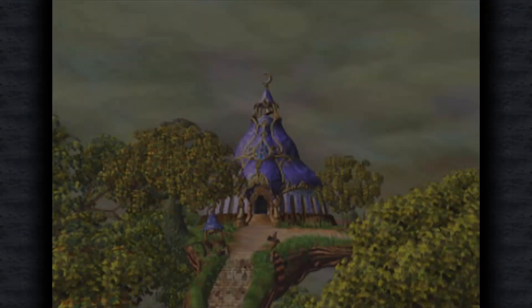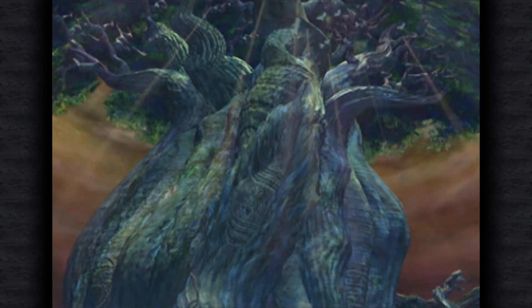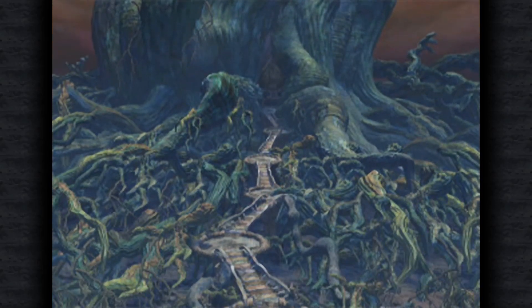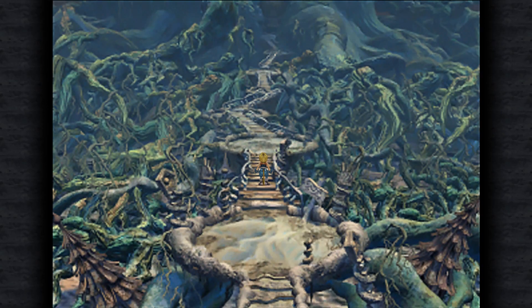Welcome one and all to Clara, a great tree hidden in the epicentre of a powerful sandstorm. Clara is a location you come across at the start of Disc 2 in Final Fantasy IX, and I've decided to dedicate an episode of Wanderer Wednesdays to it, as I feel it's a great example of how to create a setting that will stick with players long after they've finished the game.